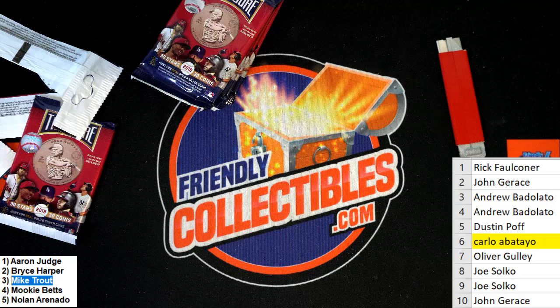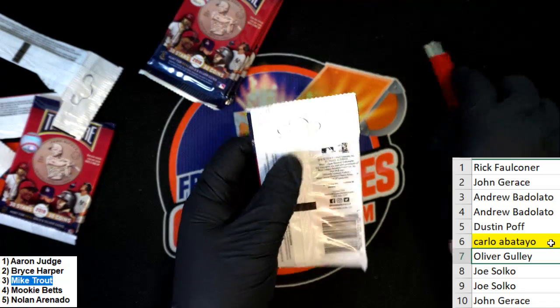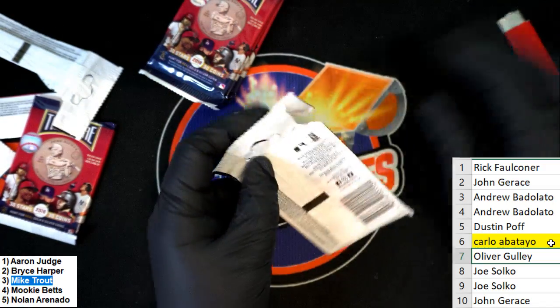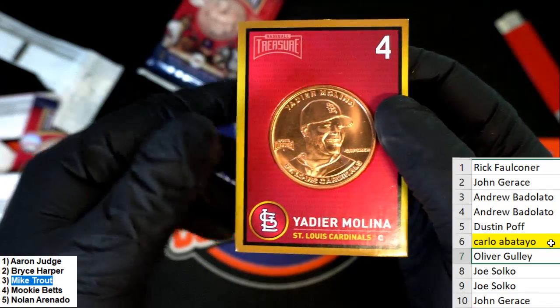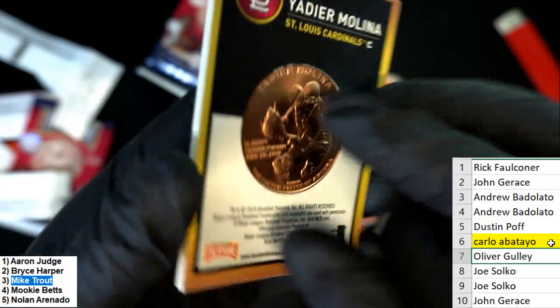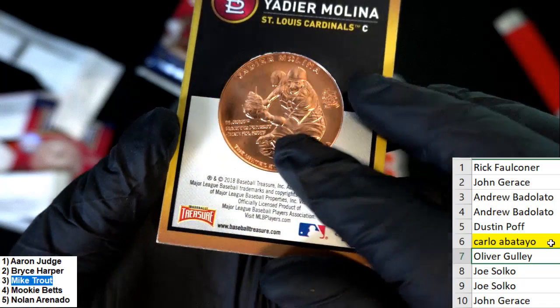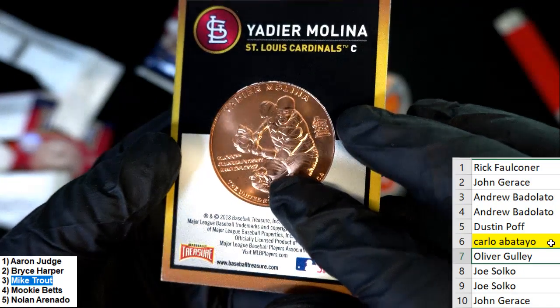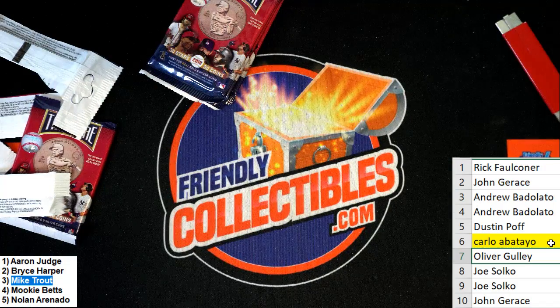Way up on the top of the mountain, here comes Oliver G. Oliver G gets Yadier Molina for the Cardinals, commemorating his 11,000th career put-out. Very nice. Oliver G — so Joe's got two in a row.